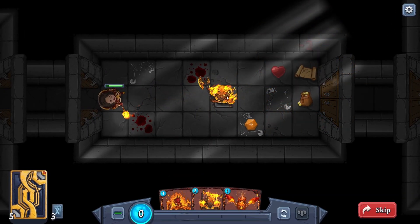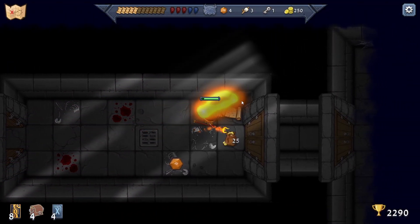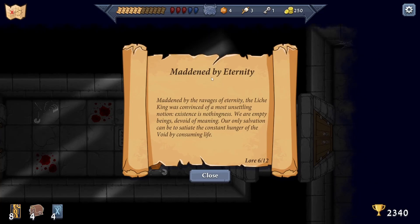I didn't know they could shoot so far away - makes sense. That heals us and gives us extra mana. Lore: 'Maddened by the ravages of eternity, the Lich King was convinced of a most unsettling notion: existence is nothingness, we are empty beings devoid of meaning, our only salvation can be to sedate the constant hunger of the void by consuming life.'